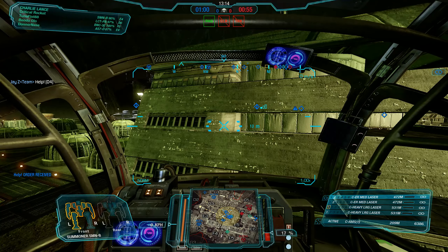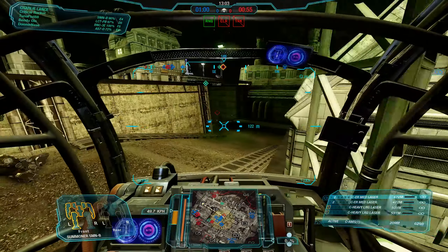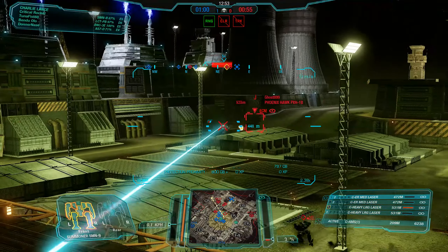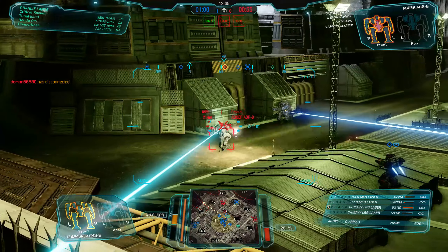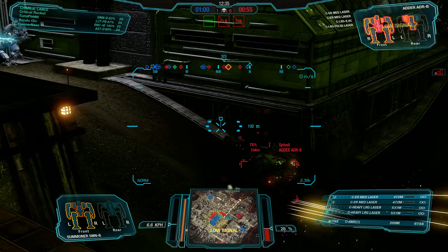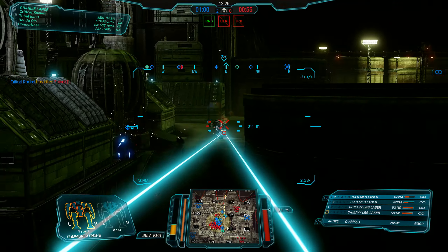Heavy lasers are an issue to begin with — I'm not the biggest proponent of them. I see the benefit of them, and on the right build these things can be deadly. But it just doesn't work unfortunately. The two heavy large lasers are too hot and take too long to cycle. The cycle time on the ER mediums isn't great either, so the mech essentially struggles to do any major damage. And once you get to where I am now, my left arm is getting to the point where it's virtually useless — I can't shoot any targets because of the angle of the arms compared to the ground.